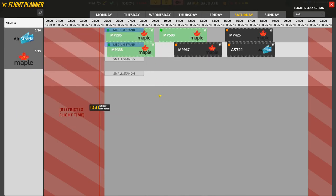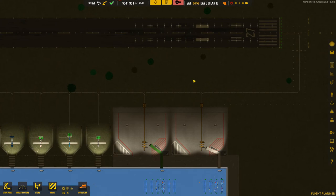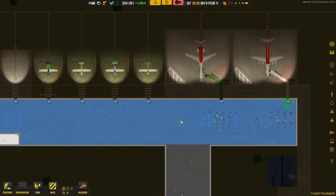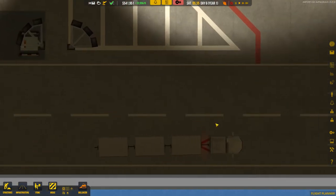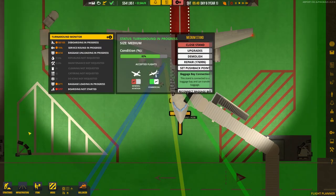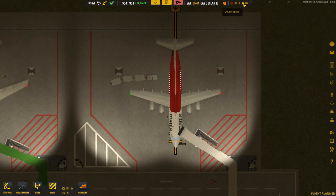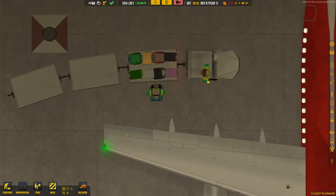Now we just wait for the flight to arrive, which is fairly soon, and then we'll see how baggage is actually unloaded. The airplane arrives, people come out, and a service truck comes in with a couple of trolleys. There's already a ramp agent here doing the service round. It's a big flight — 105 people — so that gives us good money. Now they start carrying the suitcases and stacking them up.